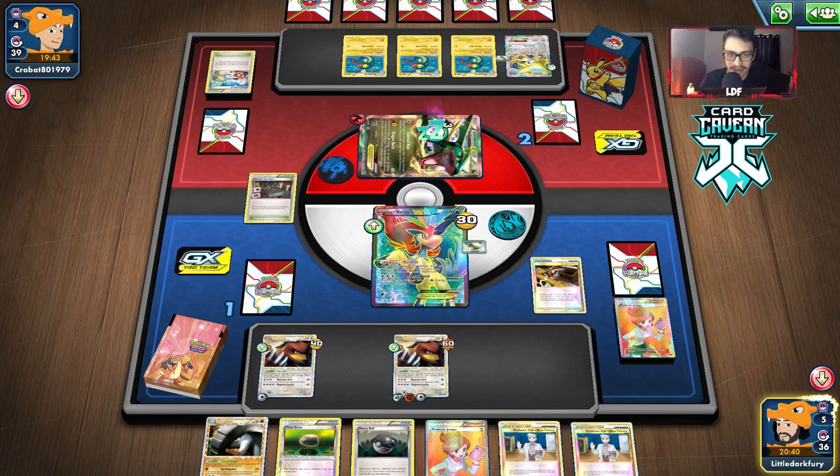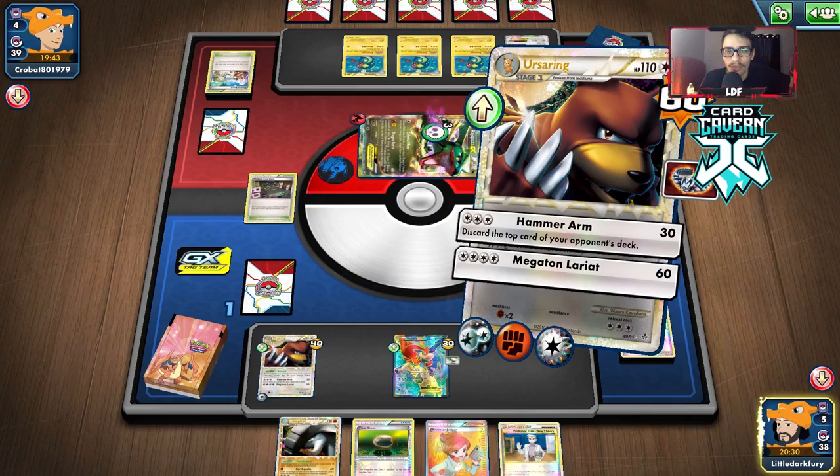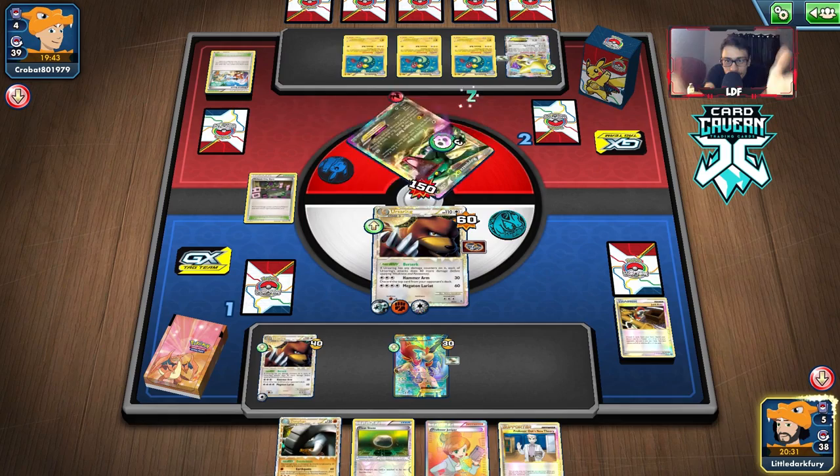We win the game! That will be game — pretty good stuff. I'm glad we got to show off Urserine a little bit here because we didn't really use it as much in the first game. But in this game, Urserine is going to win us the game in one single blow thanks to its Pokebody. Megaton Lariat — 150 damage with Laser Virbank, KO Rayquaza. One hit KO. Urserine Dawnfan — that's how you do it.